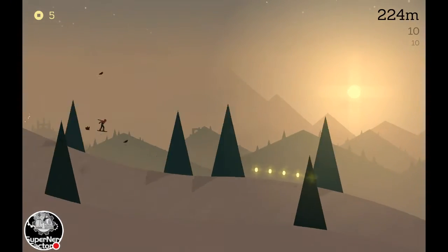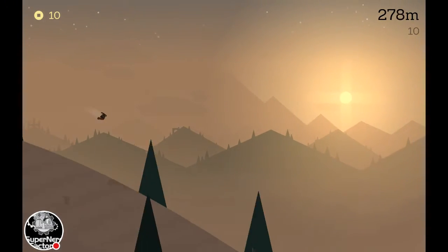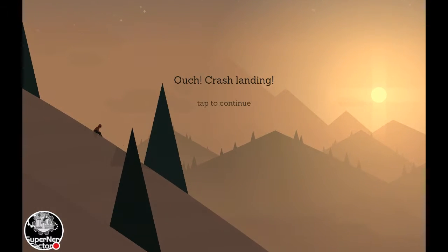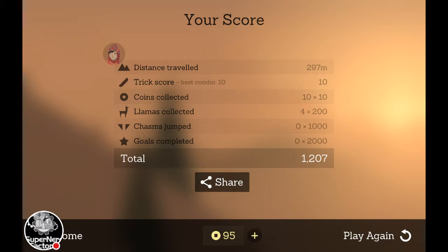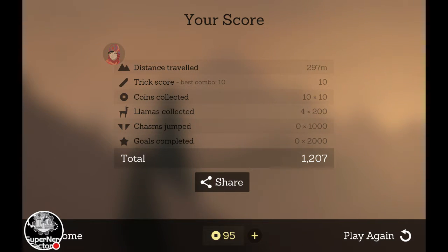This game has multiple collectibles, like coins as you can see there. And I already screwed up. So this tracks my distance traveled, trick score — which is pretty much just like the backflip I did at the beginning — and coins collected. As any endless runner, the main goal is to try to top your score and always try to do better. Any mistake that happens is pretty much on you.